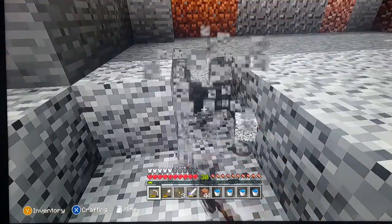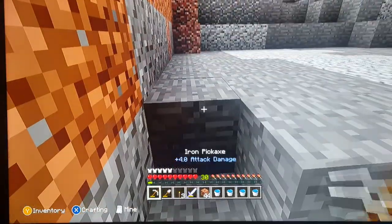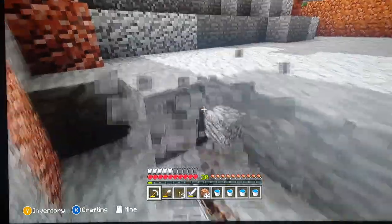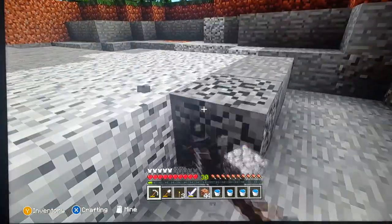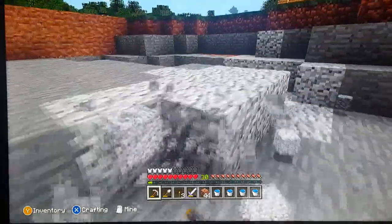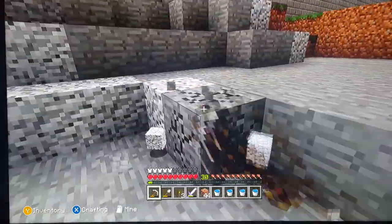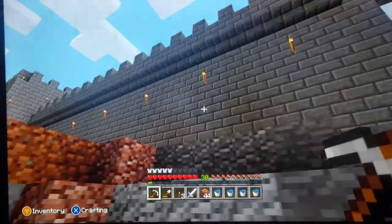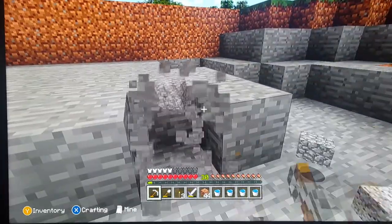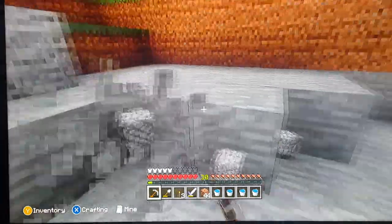Basically, all a moat is really there for is to slow the enemy down who's trying to storm the castle. If they're having to wade through the water, my archers on top of the wall are going to shoot them as they try to get through. That's basically all a moat was ever designed for — just to slow down the advance of the infantry and the enemy. Whether it was mud, water, a combination of both, or tar that you could light on fire, there were many different methods. Of course you could also stand on top of the wall and throw down rocks if you were running out of arrows.